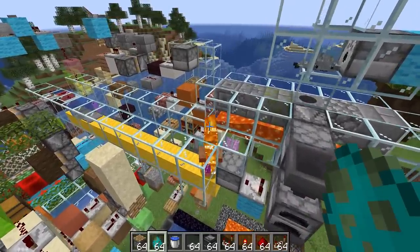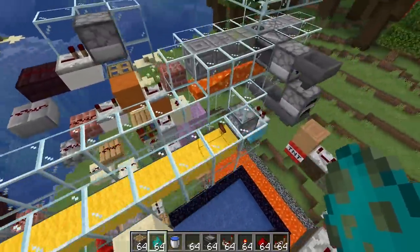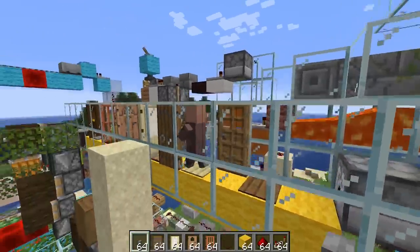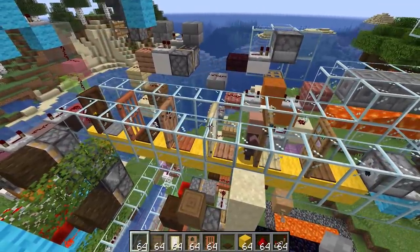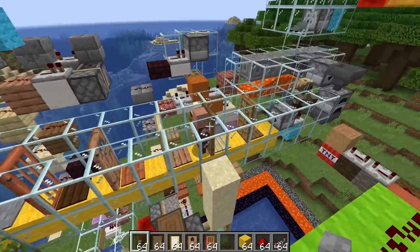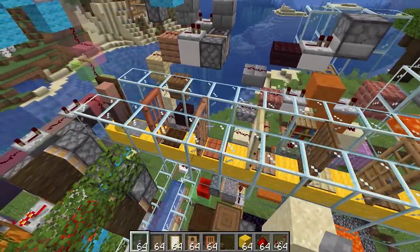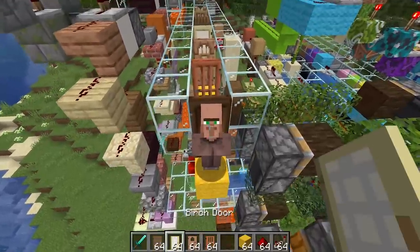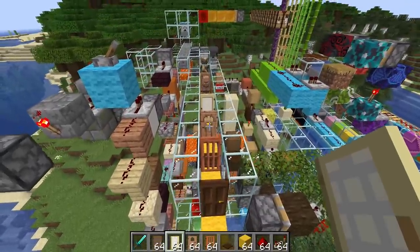I need to make use of all the pressure plates and all the different types of doors. Maybe if we use a pillager and a villager - let's quickly try with a husk. The villager comes in and... oh, that totally works! This is the funniest thing in the world. If I punch this guy, he freaks out and decides he wants to get away from me, then sees the husk and doesn't know what to do.